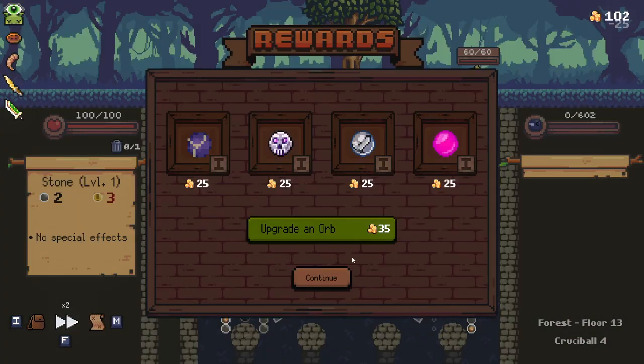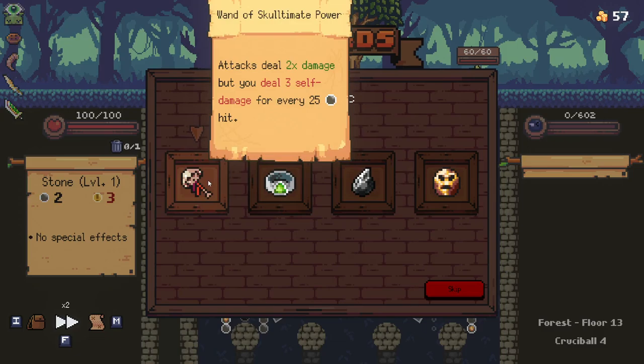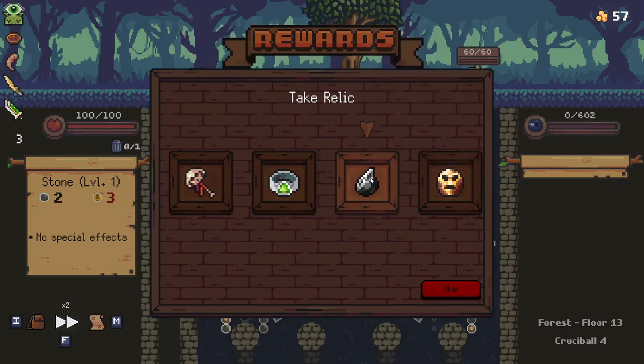I guess I could just upgrade this for some flat damage. 'Deal two times damage but you deal self-damage for every 25 pegs hit' — and 'provides explosive force until the board is refreshed.' Yeah, let's go with that, that seems pretty useful. Okay, forest has been completed — lovely.